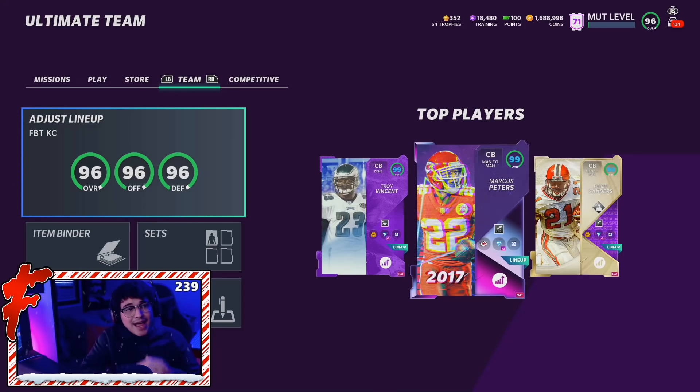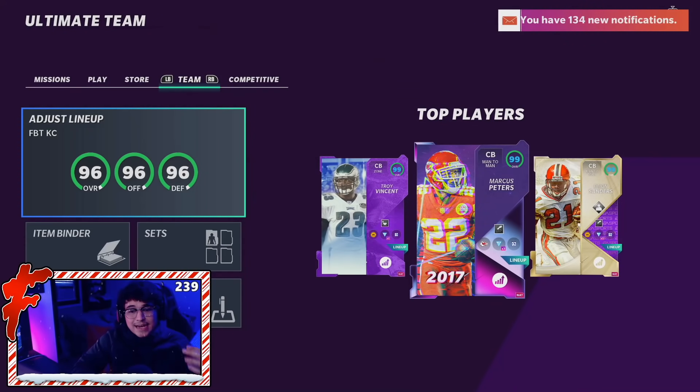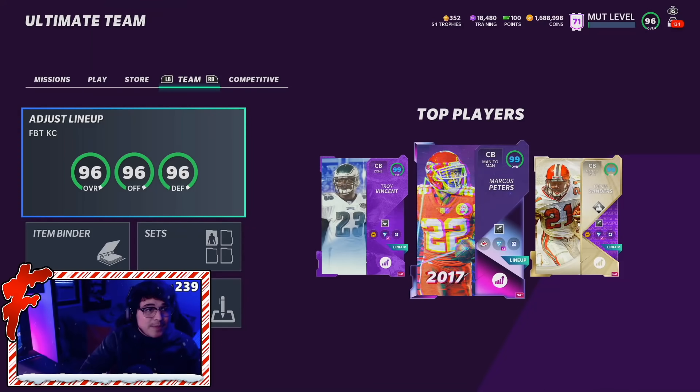Let's get started with the lineup update. Around two months ago is when we posted the last lineup update. Over that two-month span I was rocking with the Football Team and a Pats theme team — 25 Football Team, 25 Pats. They were solid to start and I was happy with the team, but over the last couple of weeks they were starting to feel very outdated. Revis is honestly too slow at this point. I felt like a lot of players that were once very good were starting to get a little outdated, so over the last week I was searching for a new theme team.